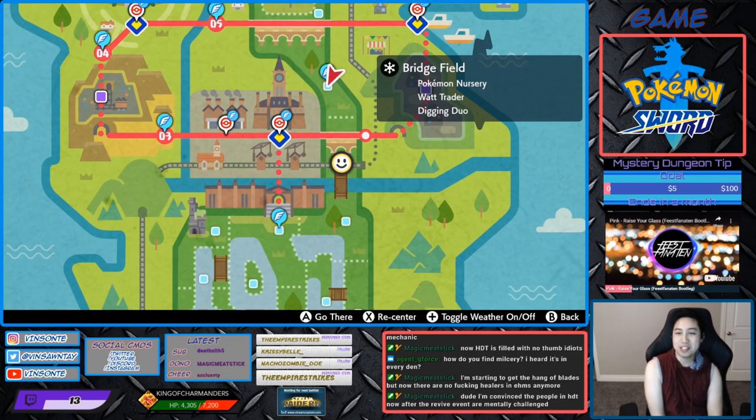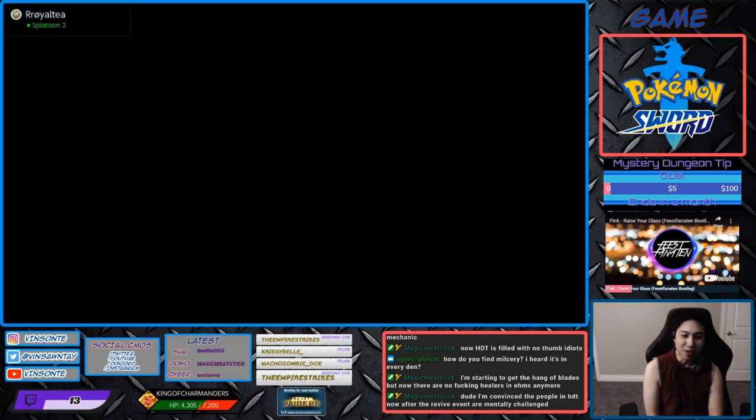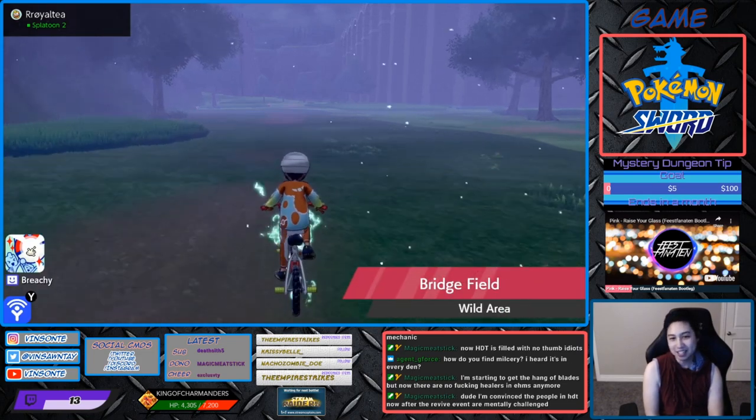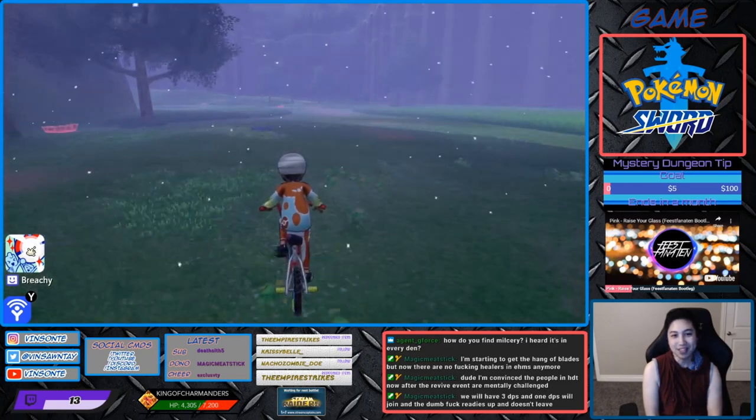The location pretty close to it is Bridgefield. Fly to the nursery — you want a red beam for this. This is Den 8. Remember to throw a wishing piece, and hopefully it's not an event den.